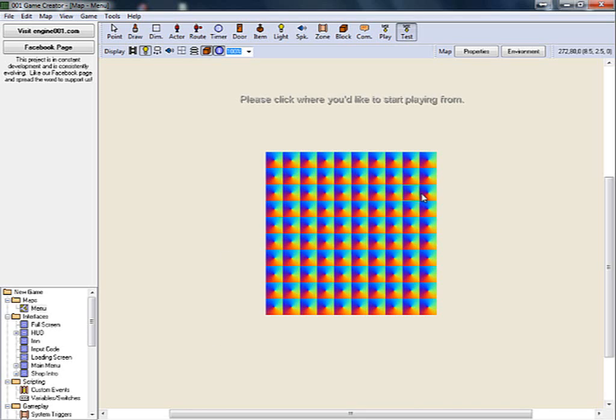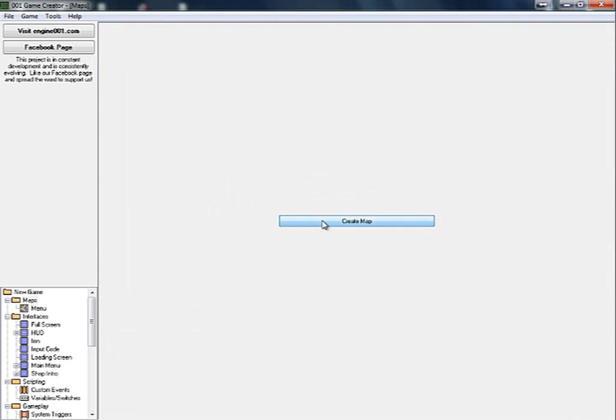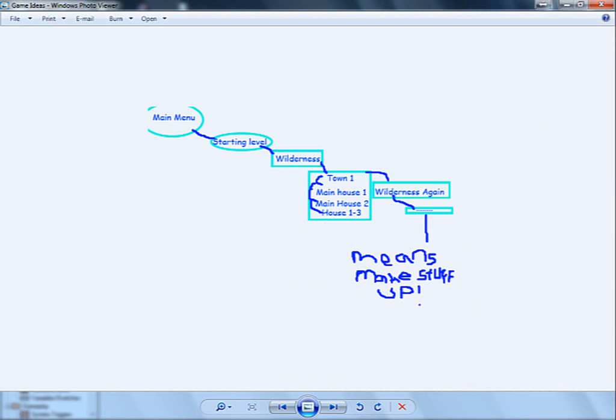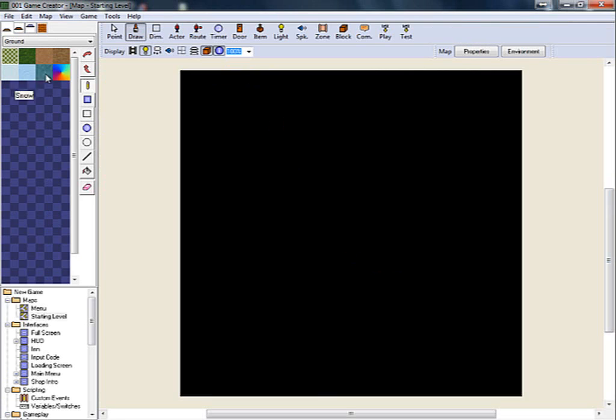Now that we've got the basic game menu set up, we now need to go to maps. Click yes to save it. Go to maps and we're going to call this — whatever we called it in here — Starting Level. So it's going to be a house. Starting Level, we're going to call it. On the floor we're going to make some floorboards.